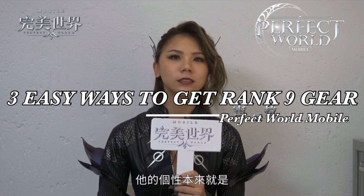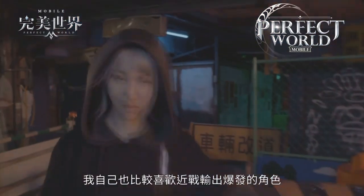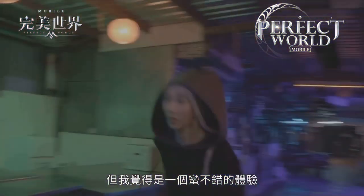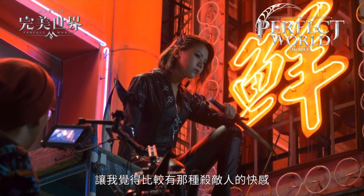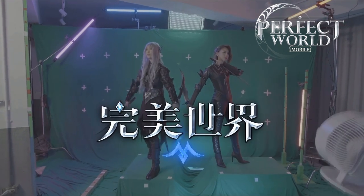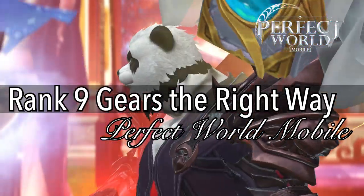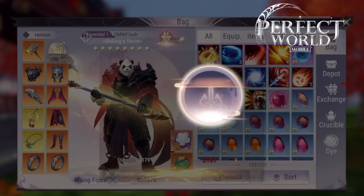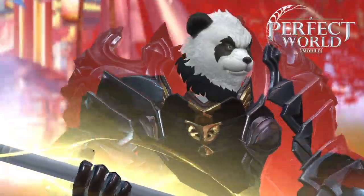Today we're going to be talking about Ranked Gear. Ranked Gear is that infamous Rank 9 gear that everyone was talking about, and usually has a negative connotation because Rank 9 gear is so strong, so OP, that in Perfect World International it almost ruined the game. However, in Perfect World Mobile it is different because Rank 9 gear isn't necessary to really be strong. As you can see in my other videos, I am decently strong — I feel like I'm super strong — and I have zero Ranked Gear. However, I am going to reveal to you the things that can get you Ranked Gear very easily.